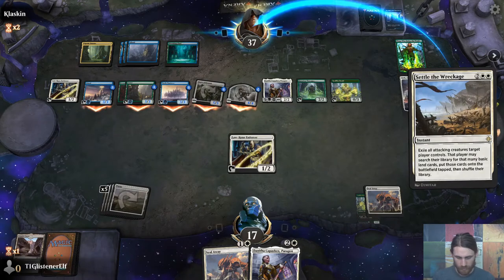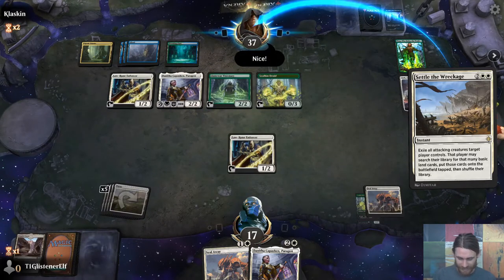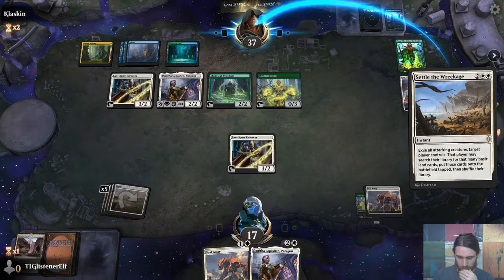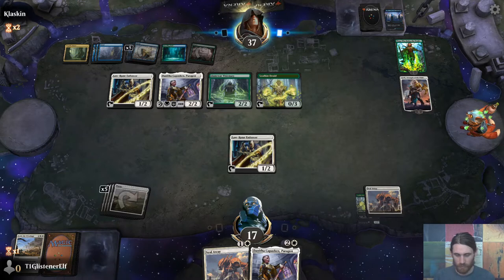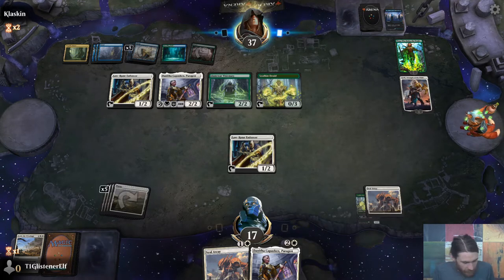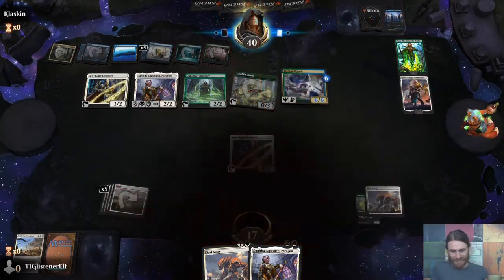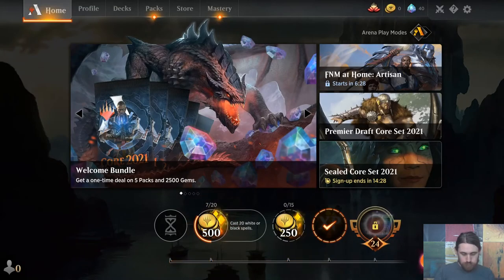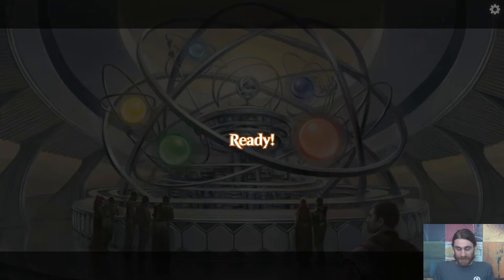That could have been better for me. I don't know that I can get out of this — now I don't have anything like Conclave Tribunal in the deck. I'm going to give them a good game — they deserve that. That was cool. One massive spell but I couldn't do anything about it. Historic is getting honed enough that you can't just play silly stuff — you have to actually have a real deck.